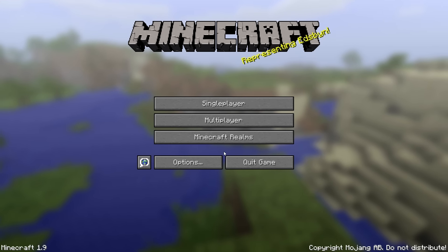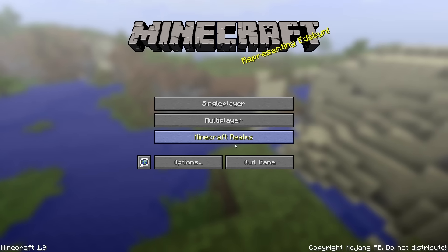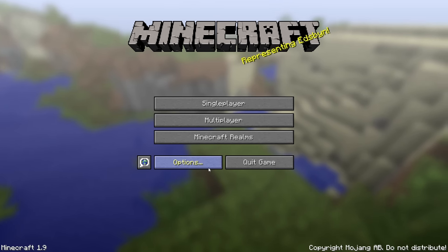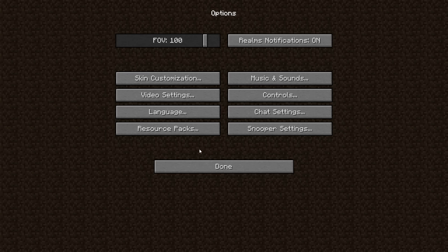We're now in the main menu of Minecraft 1.9. Everything looks exactly the same, except you can see in the bottom left-hand corner it says Minecraft 1.9 — just branding that this is copyright to Mojang. Obviously things look a bit default at the moment, so we're going to go and select our resource pack.